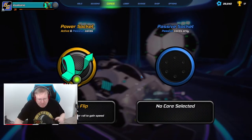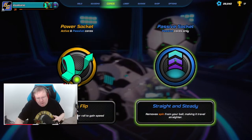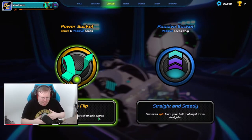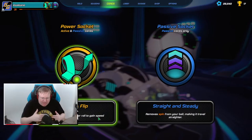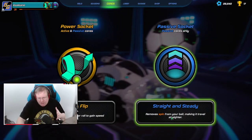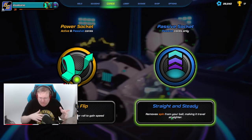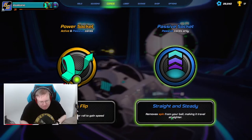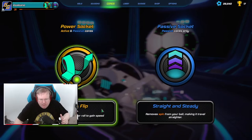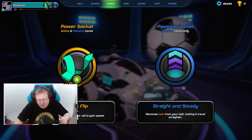Now the interesting part - the combination I go with. I like Quick Flip for the ability to do a fast flip and gain speed quickly, and I use Straight and Steady which makes it easier to hit the rings and aim my ball properly. Overall it's a pretty solid combination to go with.